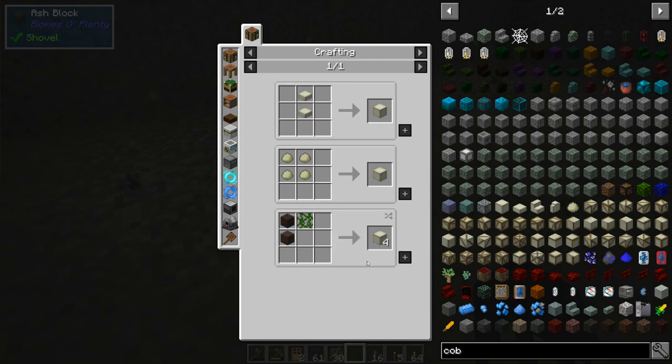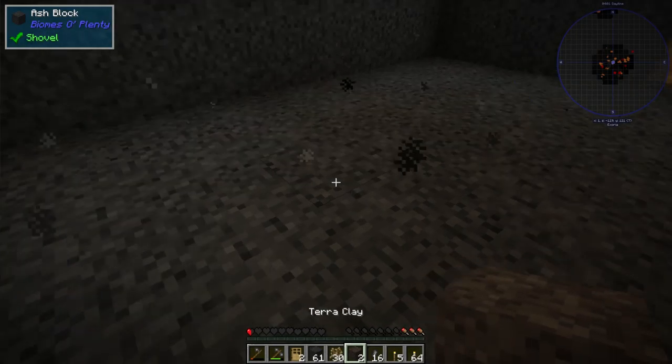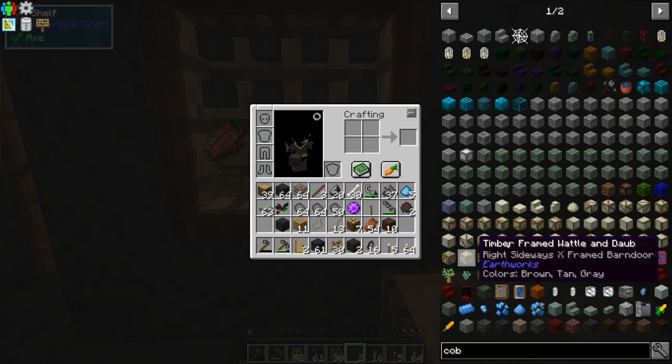I need clay, terraclay, and forty of those. I have mud, sand, and I can make terraclay like that. We have some leaves - it has to be leaves. Okay, let's get some leaves.